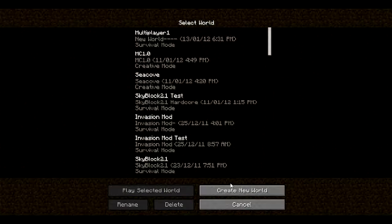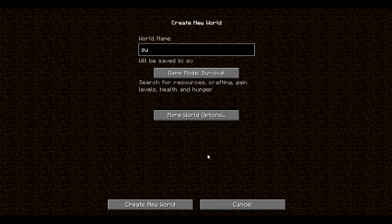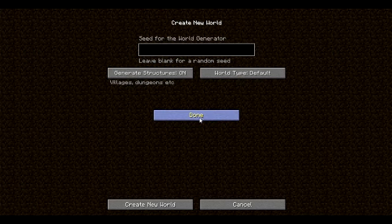So let's get started — I'll show you Superflat worlds. I've been waiting for this for a long time. You can select from default, normal, or superflat.